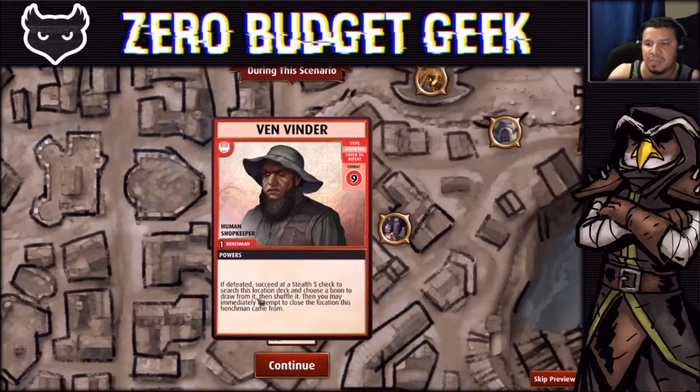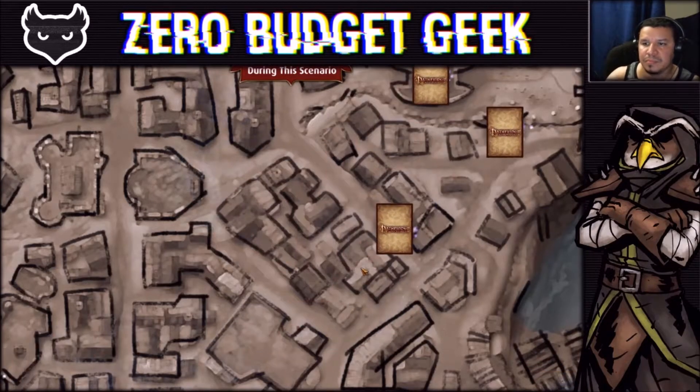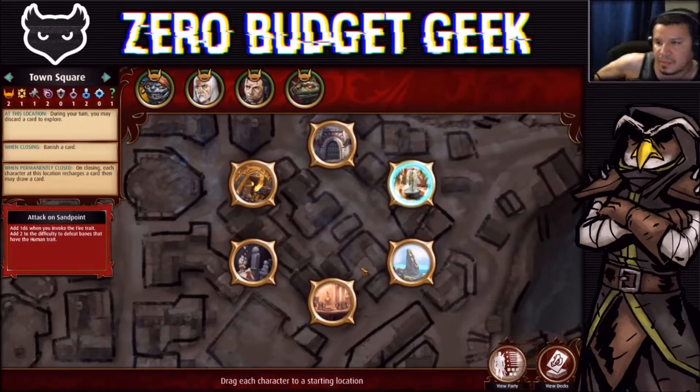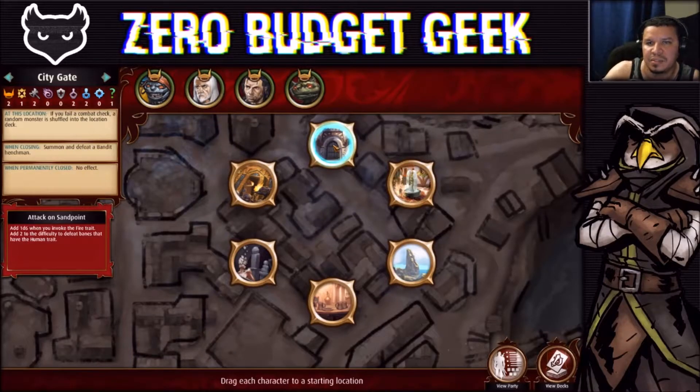Van Vendor the evil version — he's a combat 9. If defeated, succeed at a Stealth 5 check to search the location deck, choose a boon to draw, then immediately attempt to close the location. Nothing but benefit from him, so that's good. The evil city cards are combat 10, difficulty increased by the scenario's adventure deck number — which is zero, so about 11. If undefeated, bury a weapon or ally from your discard pile.